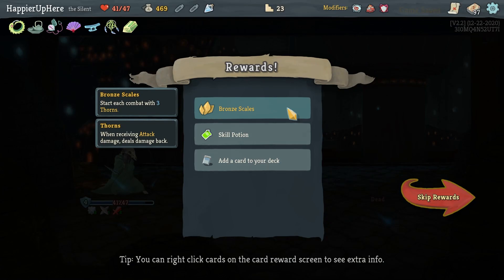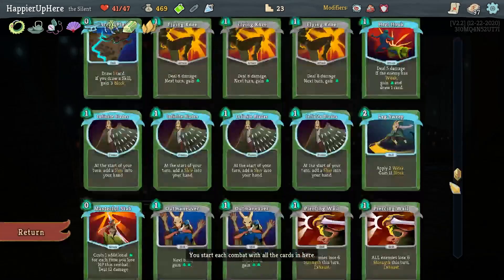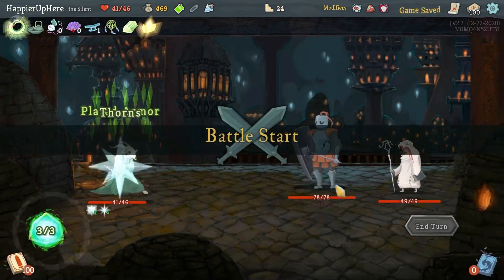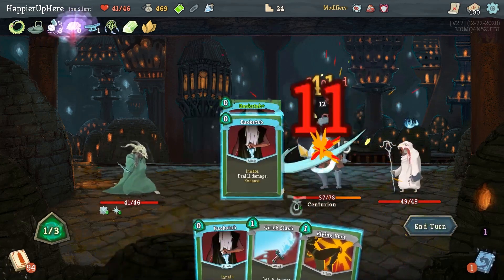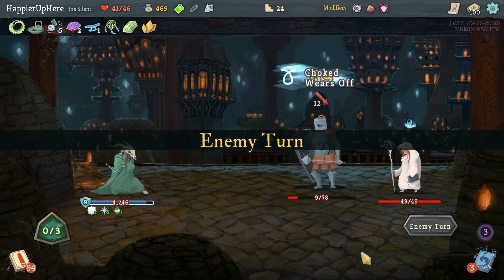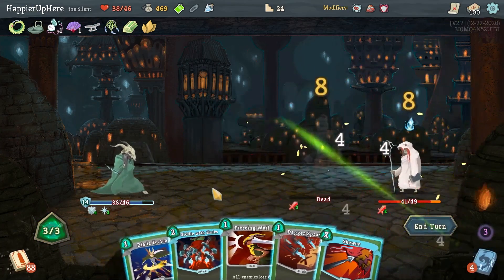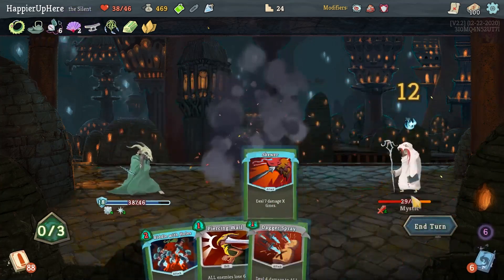Perfected this one. Got Bronze Scale - start combat with three Thorns - as well as a Skill Potion. I have enough Quick Slashes so let's go with the Eviscerate for a potential collector bonus later. Centurion and the Mystic here - let's do Choke, Backstabs. Flying Knee. Not a bad opening hand.